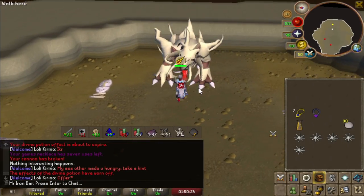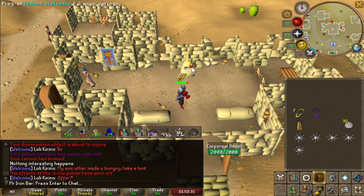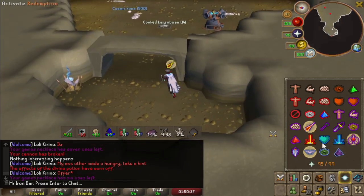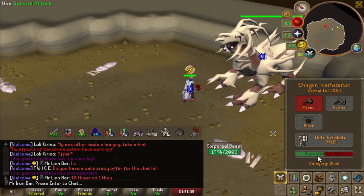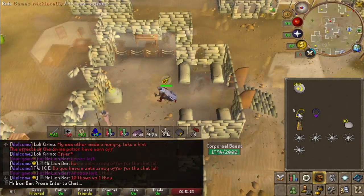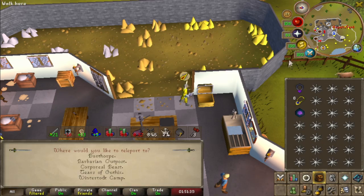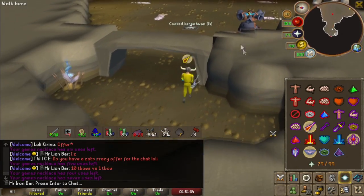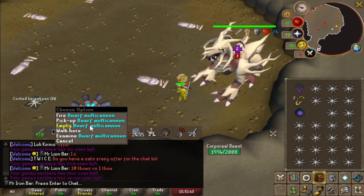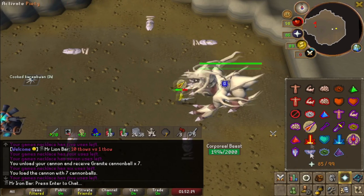Corp and Hydra are next. Corporeal Beast is one of the jankiest bosses ever — I never did get all the sigils, always had Spectral left, and I've only killed about 1.6K in the last four years. But the ZCB along with some strategy adjustments has made the boss a lot more fun and my motivation is at an all-time high. Corp has a lot of HP, so the ZCB special attack — which doubles accuracy and triggers the enchanted bolt special — lets you trigger ruby bolts on demand essentially.